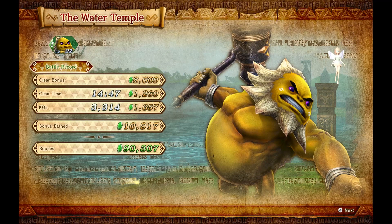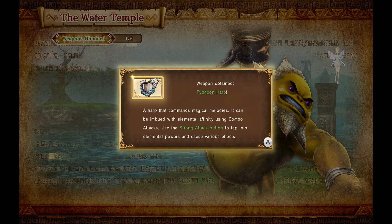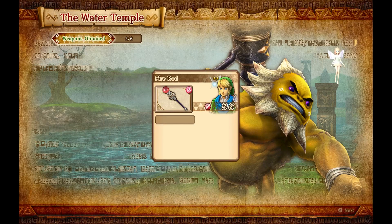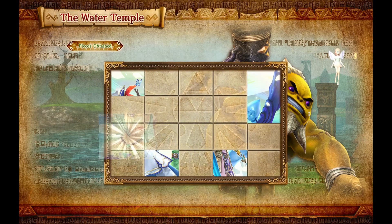And that was that — you don't really need to defeat King Dodongo. You just need to defeat Zelda quick enough to complete the stage. We did pretty well with 3,314 KOs, and we did it in less than 15 minutes. We got a Typhoon Harp — a harp that commands magical melodies that can be imbued with elemental combo techs. That's just a Sheik weapon — the stronger version. We got a lot of weapons again.